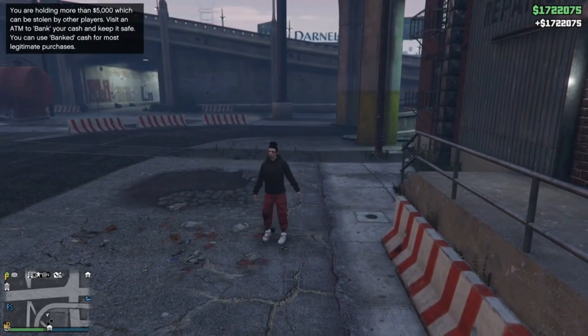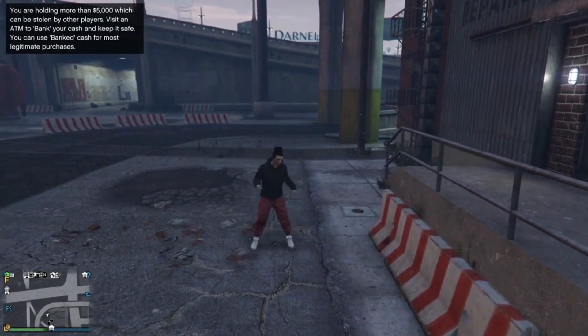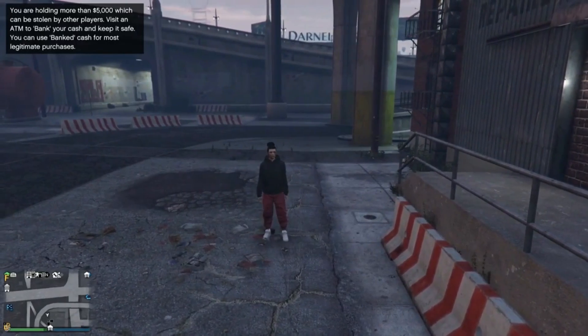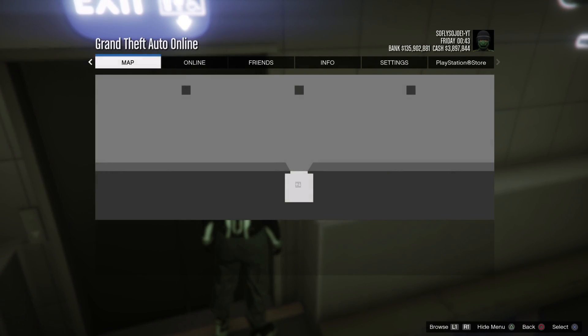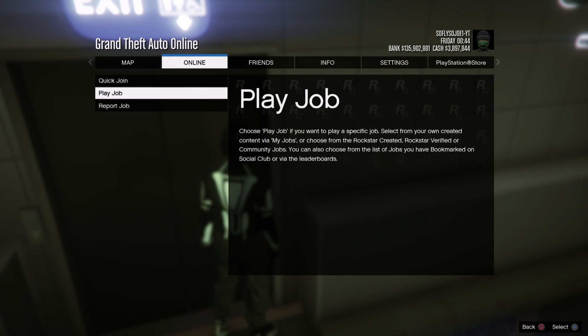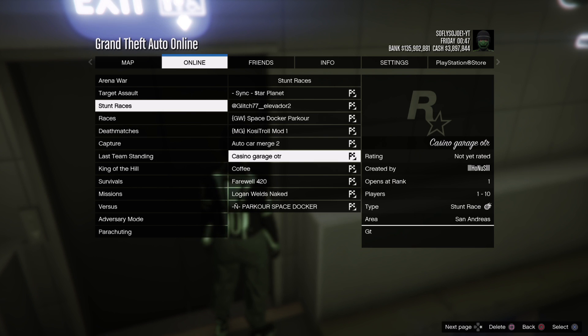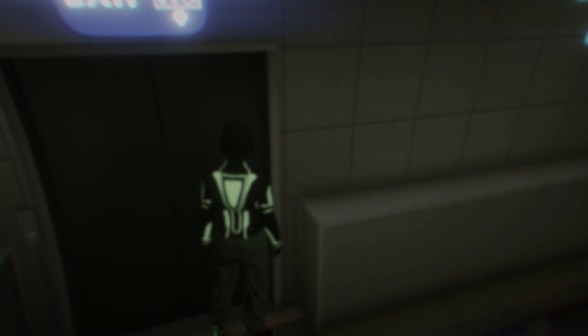Take the duplicated copy to Los Santos Customs — these are clean plates so no need to worry about dirty duplicated copies. Once at Los Santos Customs, drive it in and hit the sell button. You'll get 1.8 million dollars every time you sell a fully upgraded Future Shock or Nightmare Issy. Make sure you obey the daily sell limit: one car per hour, seven cars per day within a 30-hour limit.